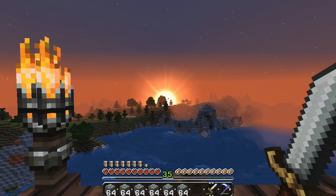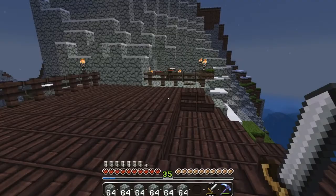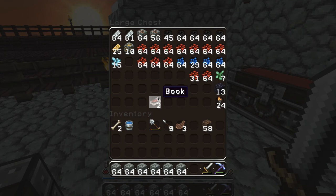Hey guys and welcome to Georgecraft episode 11. This is a beautiful sunrise as we can see. We've passed the first milestone and we have some things to be getting on with. I'm now level 35, so I've been busy with the mining. We have now pretty much run out of room for this chest. I've got way more than enough iron, loads of coal, loads of redstone, lapis, emeralds, and I also found three more diamonds which is nice.